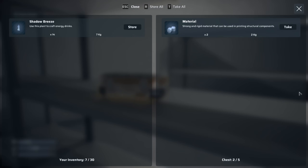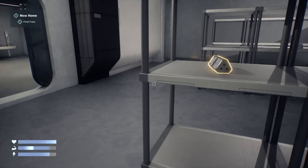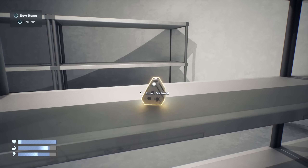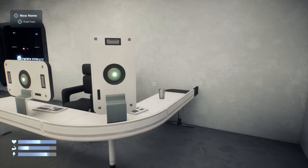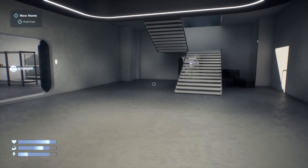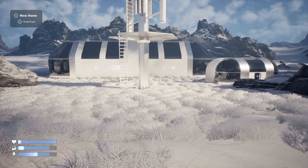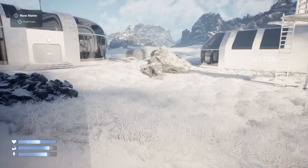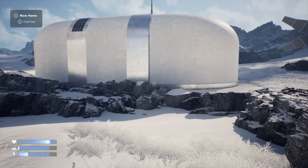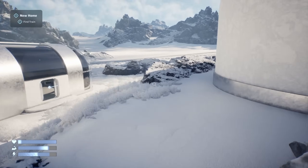On the train, we can store or take all materials. Inventory is 9 of 30, which isn't very big. Smart material — not sure what we'll use that for but I'm assuming it's something. I absolutely love that transition. It looks like we can now go and have a look at all these things — though the game says we need to find the train.